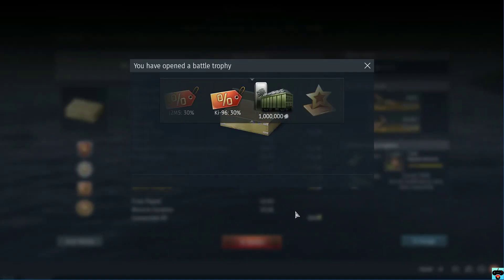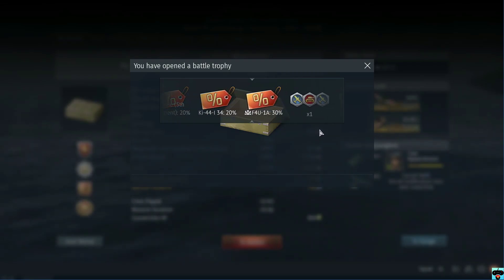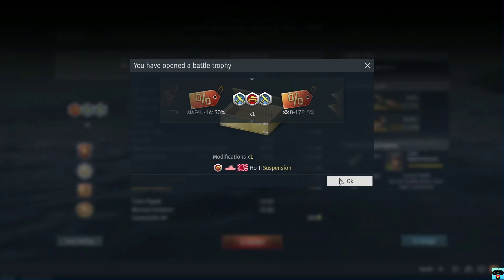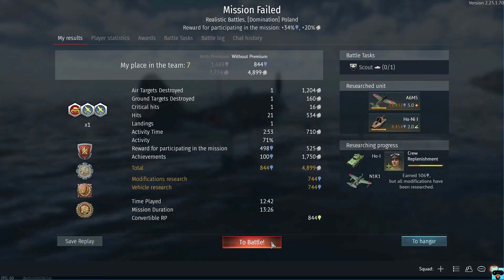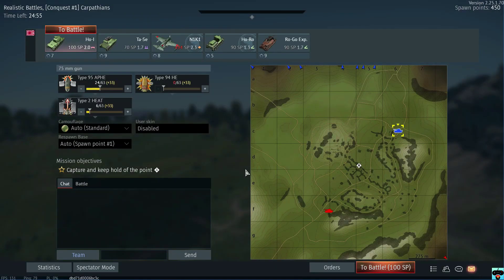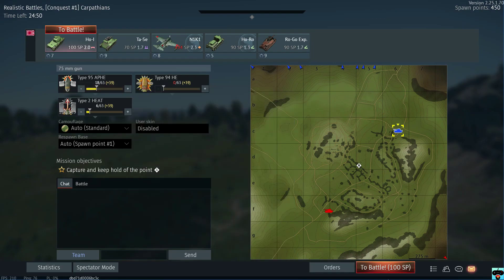A battle trophy — I never get anything good. Okay, that's actually pretty nice. I'll head back to battle. I absolutely hate this map — the Carpathians. I just don't really like it. I'll spawn in on Alpha and try my best. Maybe I'll go up on the hill area and see how we do.